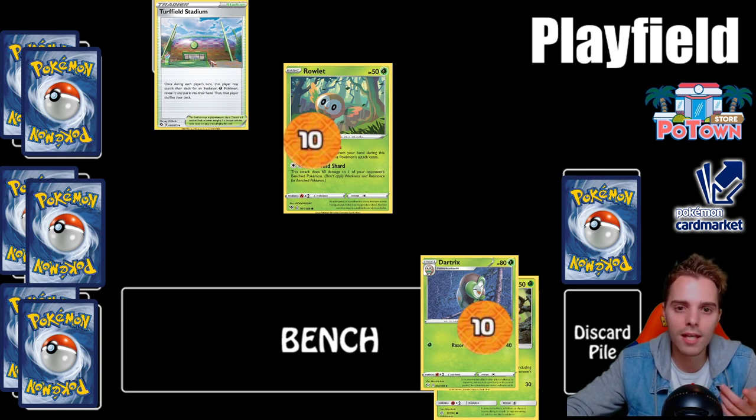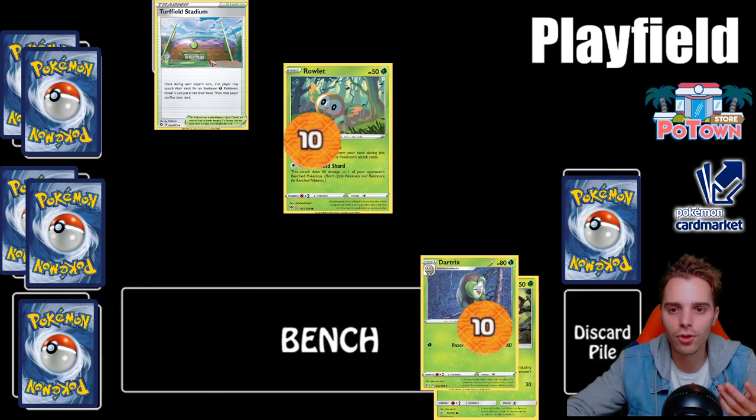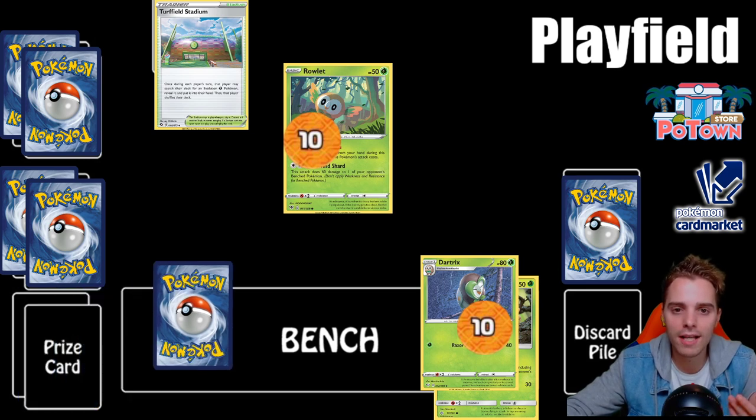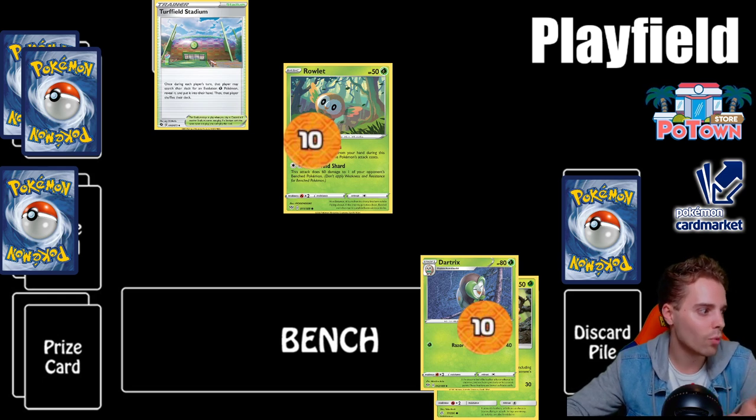When you knock out a Pokemon, you take one prize card and add it to your hand. If you knocked out a V Pokemon or a GX, you take two prize cards. If you knock out a V-MAX or Tag Team GX, you take three. As soon as you collect all your prize cards, you win. If you're unable to draw a card at the start of your turn, you automatically lose — so certain decks will also try to deck you out.